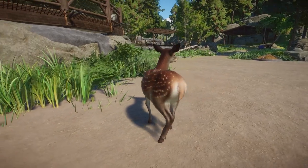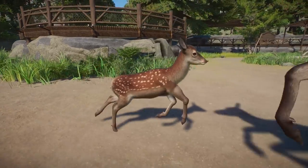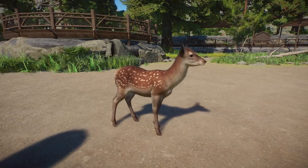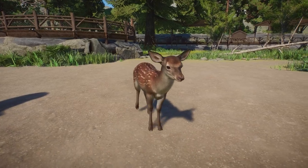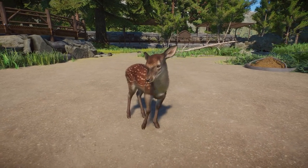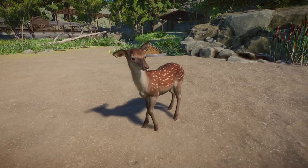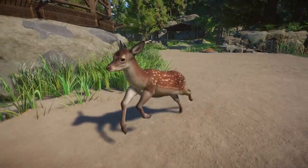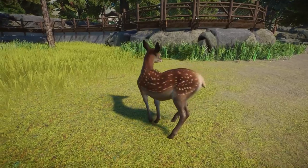I could not talk about the new red deer without showing you guys the adorable little baby — it looks just like Bambi. Now I know, before you yell at me, Bambi was a white-tailed deer, but spotted little baby — it's Bambi! It's so, so cute. That is what their little babies look like running around with these spindly little long legs. Absolutely adorable.